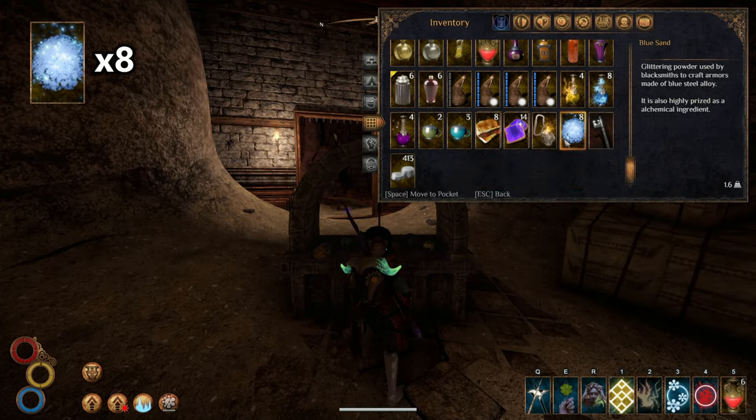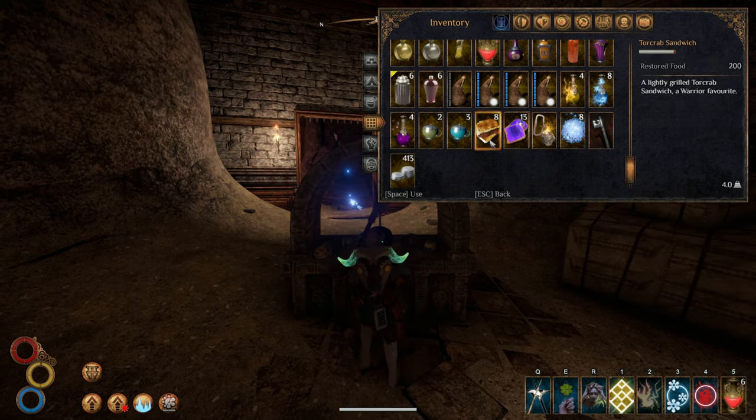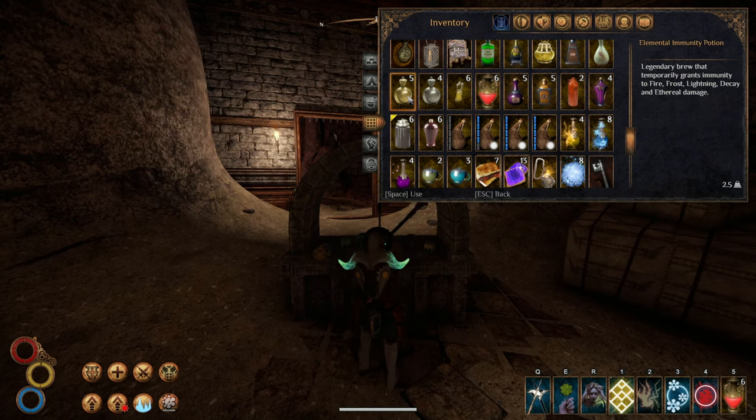Interact with the altar after you have eight blue sand on you. The altar and the blue sand are not entirely native to this region. Our character's grandmother came to this region looking to destroy the Scourge — she was originally in charge of Sierzo, so this setup makes sense if you think about her past.